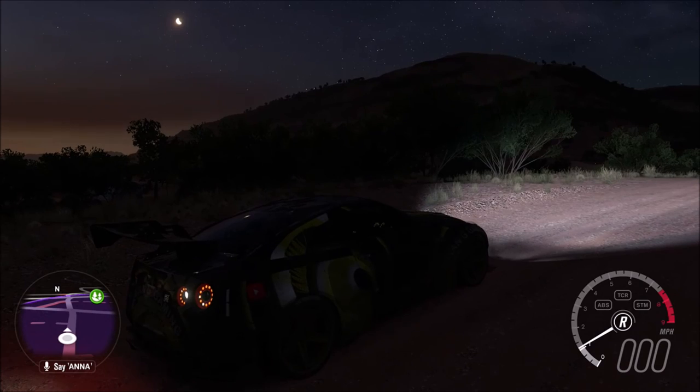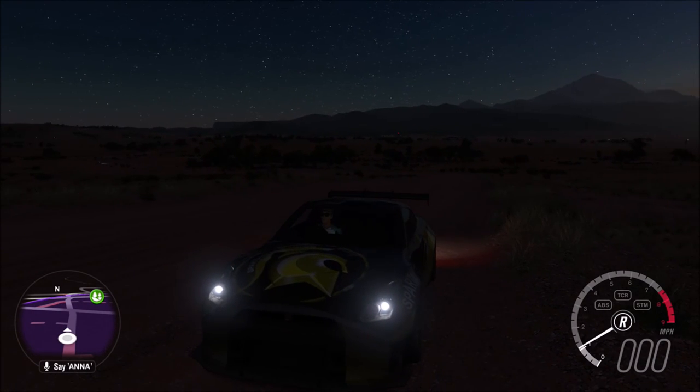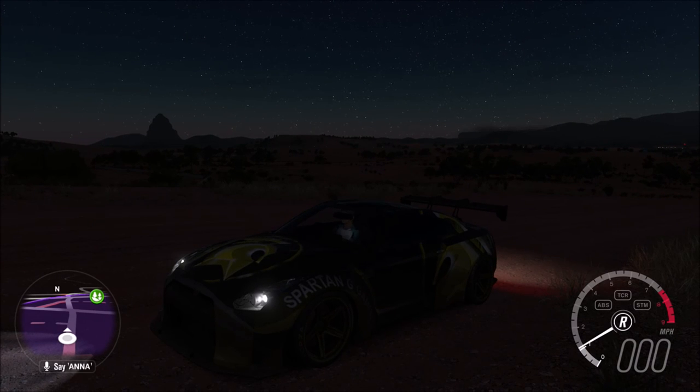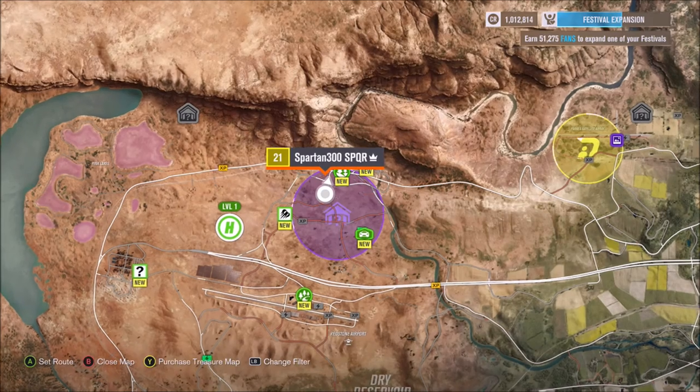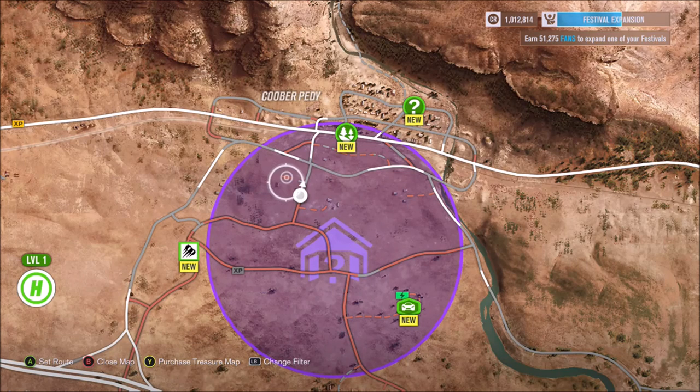That should really help you find the ninth barn find. I wonder what's in there — I'm really excited. These barn finds aren't going to be supercars doing 250 miles an hour; they're classic cars, but they're still very popular and I love getting them. On the map, I can only zoom in so much, but if you look at the purple highlighted area and follow that little road through, it's just off that little dotted path to the left-hand side. Follow that down and it should lead you to the exact location of the barn.